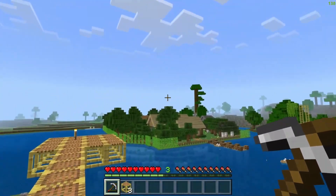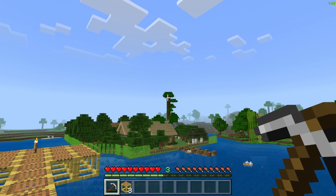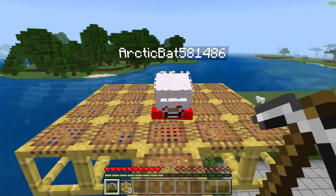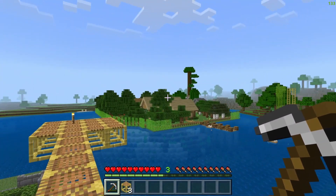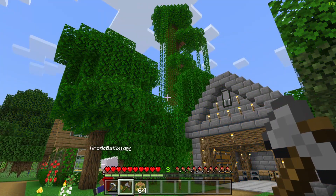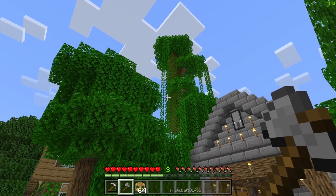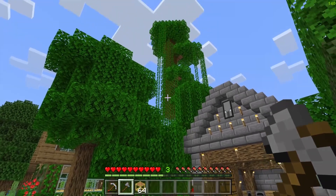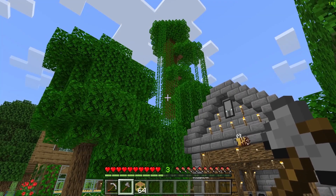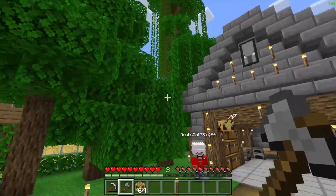I want to show you guys what we are going to do in this video. As you guys can see, the Ohio tree over there - you guys probably remember that since we started this place in episode one. Now we're gonna build a really cool treehouse over there. Victor is gonna help us out with that. Let's make our way to the tree. I'm not really good at treehouses, but I am good with mansions.